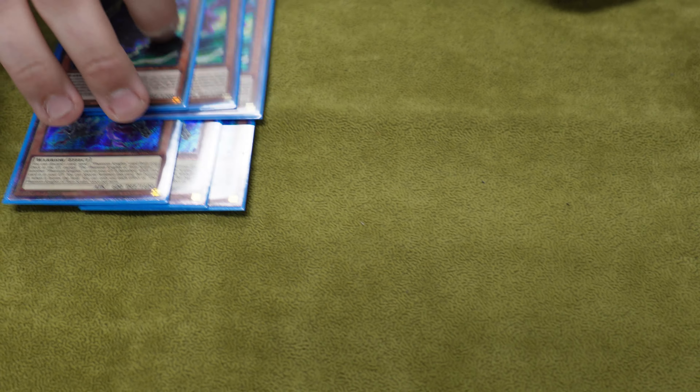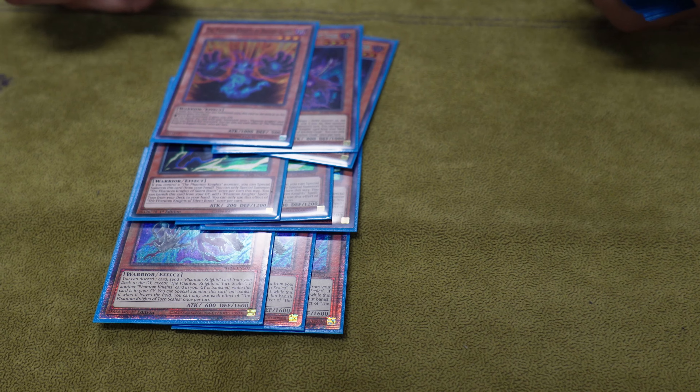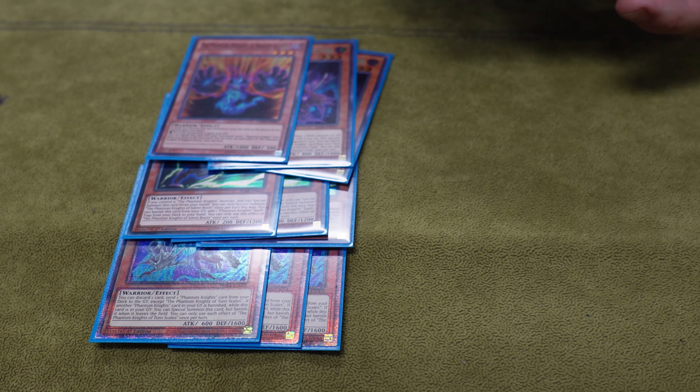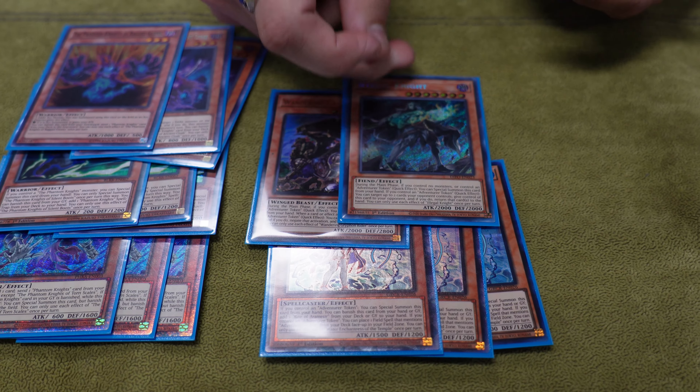For the PK lineup, we played three Scales, three Boots, two Cloak, one Ragged. I want to put in the Stain Graves - I've been missing them a lot. And then we played the Adventure with the three Enchantress, the one Rider, and we're playing the Illegal Knight.